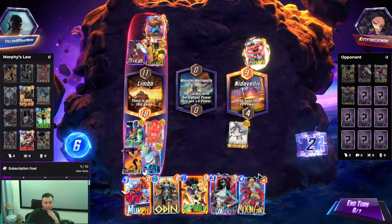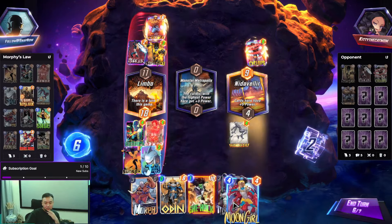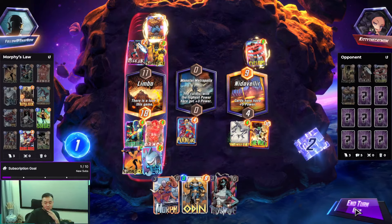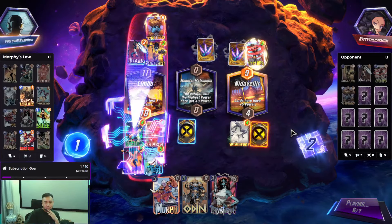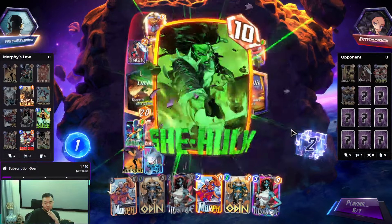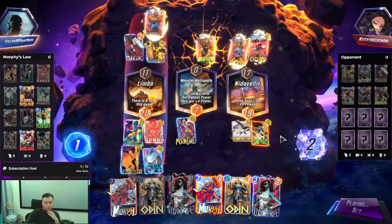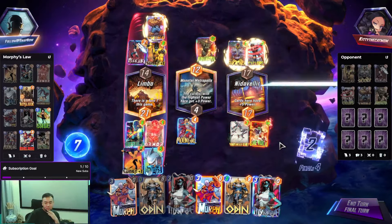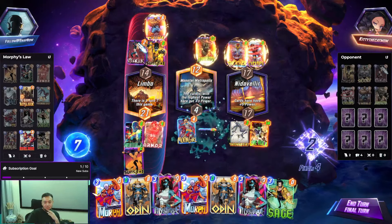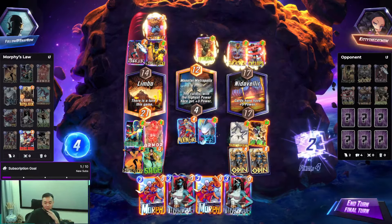Moongirl — I'm about to juice this up! Sage. Okay, we do this. Another Sage. This is gonna be huge, man. We still have another one. Do we even play more?